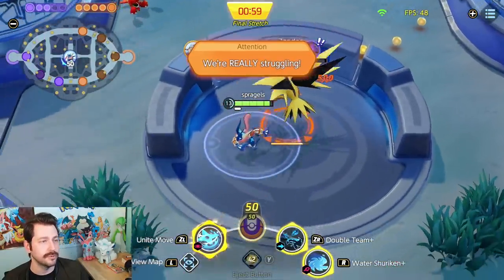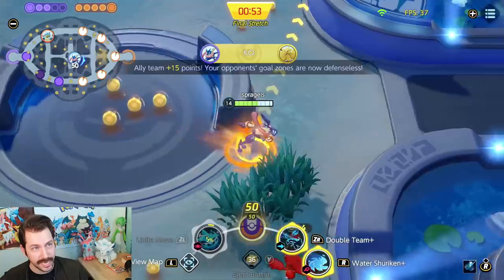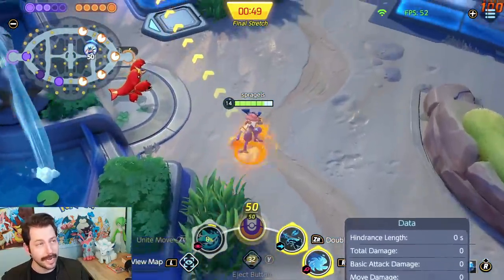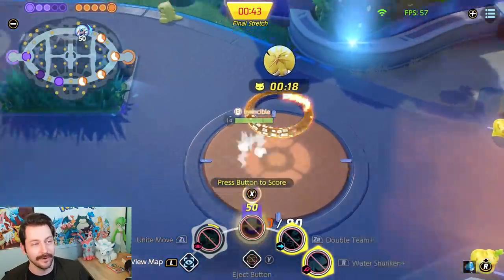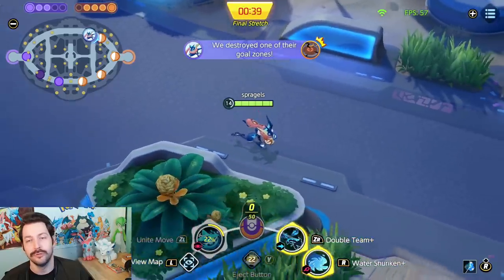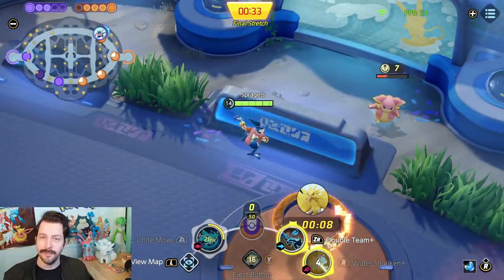One final thing: please don't hide the entire fight in a bush just to throw Water Shurikens. Yes, you can grab Zapdos that way if you have to, but that is not your job — you are not a literal ninja. Fight with your team. If everyone gets KO'd and you have to find a way to take Zapdos, I understand, but you should be in the fight using the fact that you do tons of damage to your advantage.